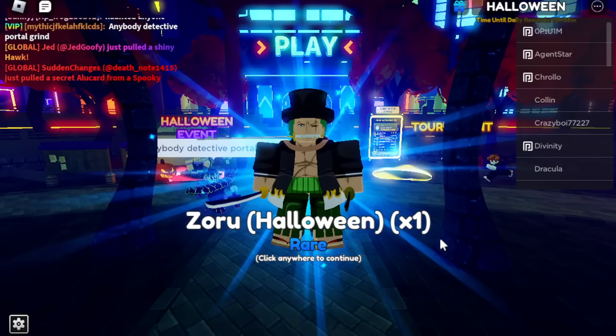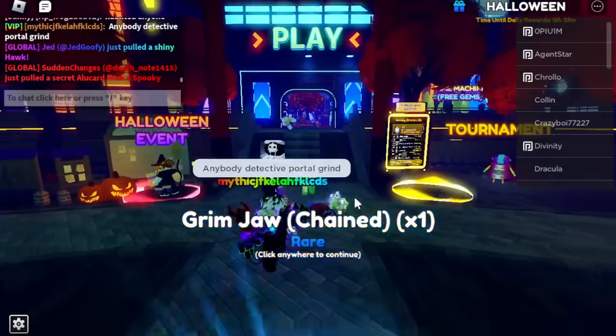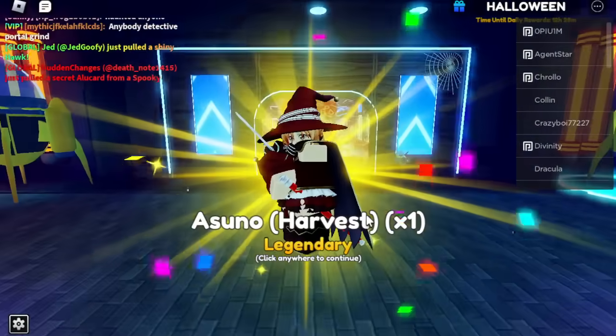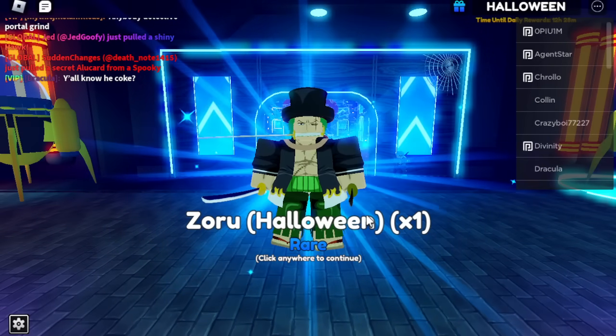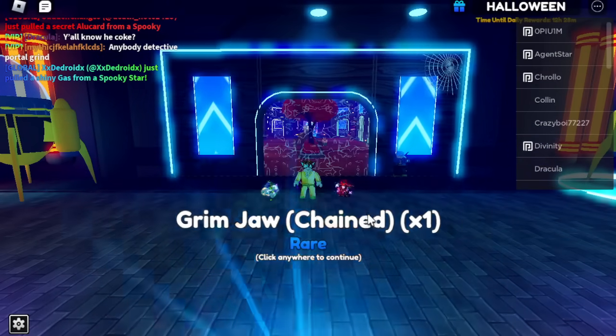So what do we get? Zoro Halloween, man. Look at everybody getting those secrets. I haven't seen anybody get a shiny secret yet. I've got a Suna. Interesting — everybody has like a set in the same outfit almost. Obviously because it's Halloween.